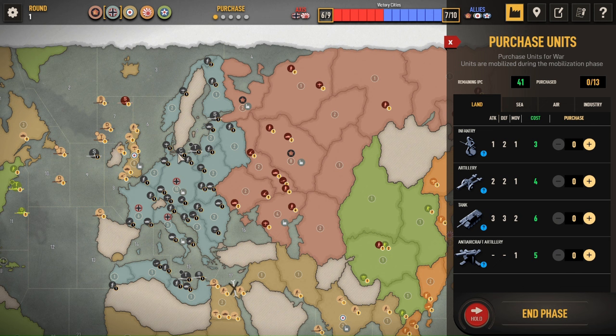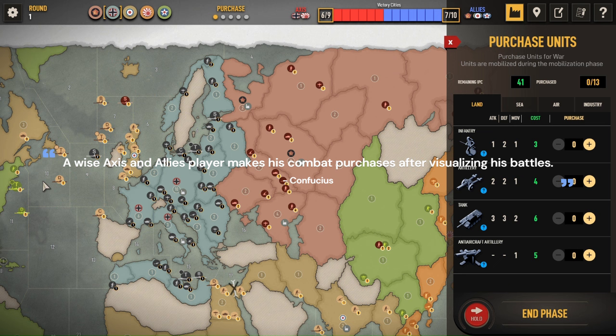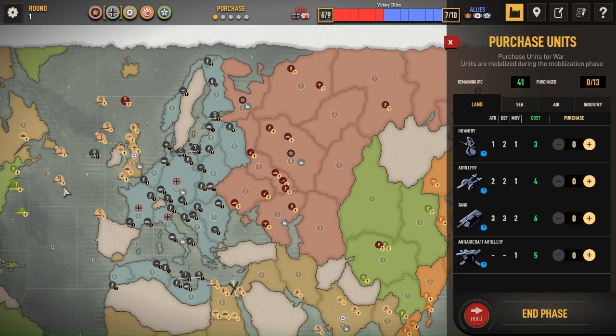Alright, it's Germany's first turn. The homework of a strong Axis and Allies player will be to look at the board, look at the combats, and try to visualize the combats before actually purchasing any units. Given that it's round one, it's not too necessarily important for that because most of the board is set up in a way I've played before. I will look to buy a bomber for a few different reasons.